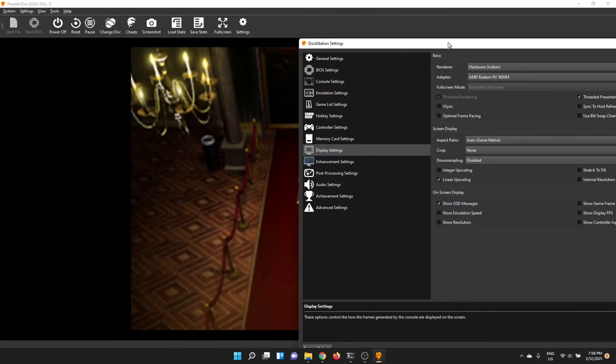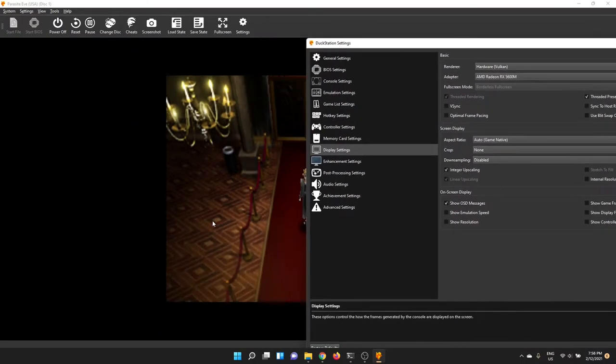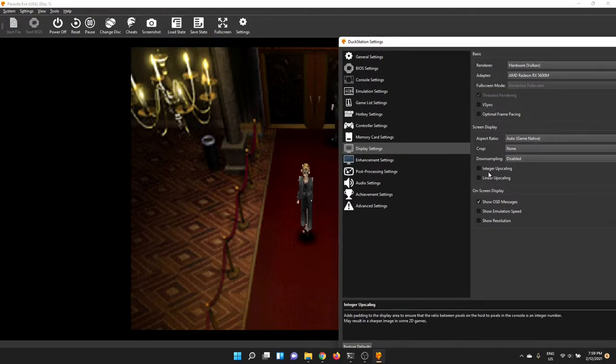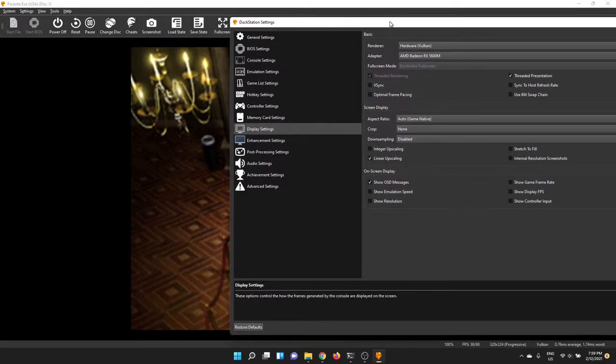Integer upscaling changes the game so it's an exact multiple — 2x, 3x, 4x, etc. If you've got pixel art games definitely turn on integer upscaling only. If you've got 3D games, turn that off. Linear upscaling versus non-linear: you can see in the background it just puts a bilinear filter smear over everything — more noticeable when doing low resolution. I'm going to leave linear upscaling on because once we upscale it's going to look really good.